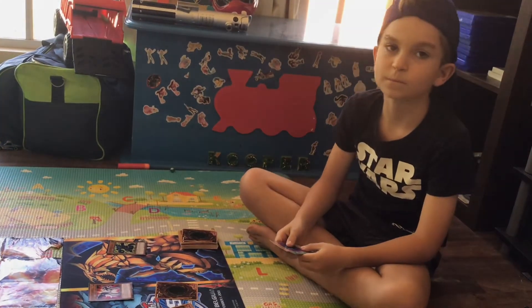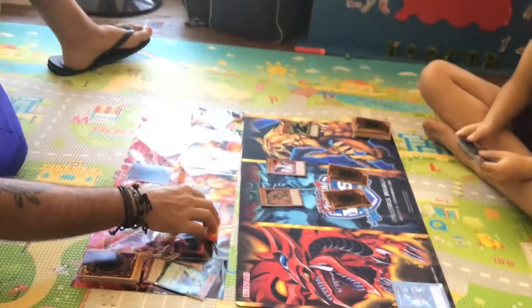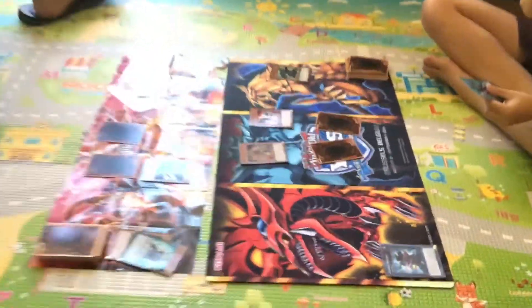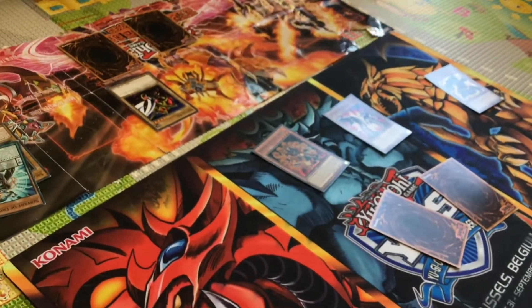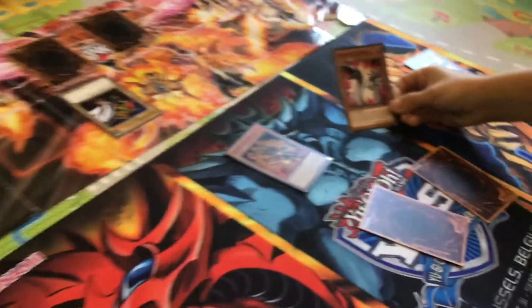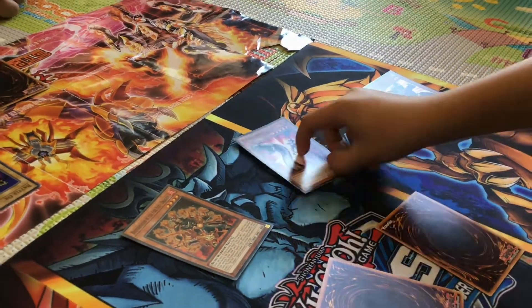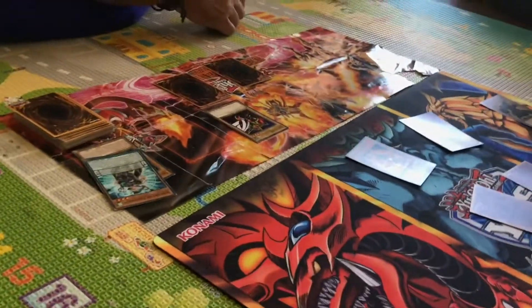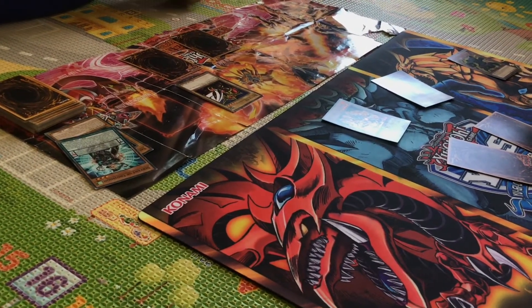Draw phase, main phase. I summon Battle Ox in attack mode. I don't know what it's called but I attack your monster — 1,800? Oh, 1,700. He's lost his mind. Do you recognize this card? From the series — the last series. Series 5, and the last version of Series 5 that has disappeared, but it can still be in your memory. It is Dear Bones! I end my turn.